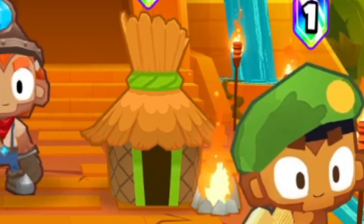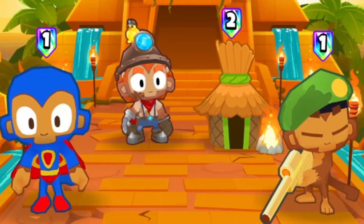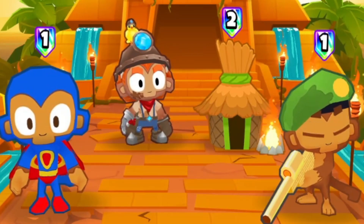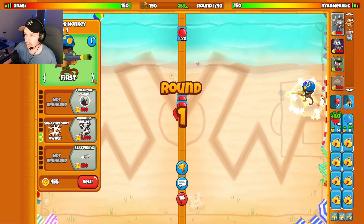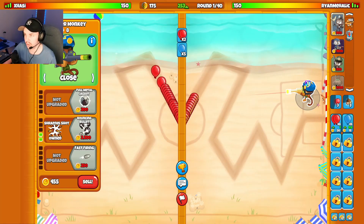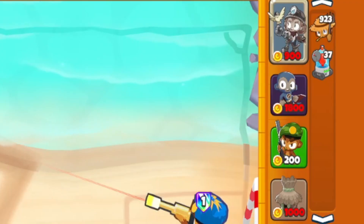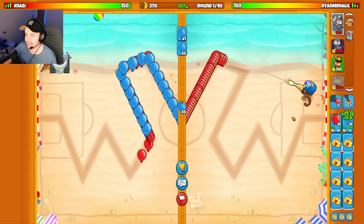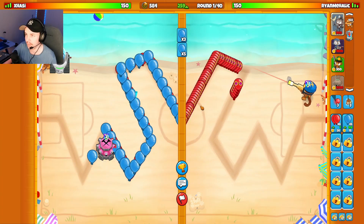Super Monkey, Sniper, Village, and Bonnie. This is the current meta strategy in Balloon Sea Battle 2, and today I'm going to show you how to use it. Let's hop right into it. Our first match is a Bonnie versus Bonnie matchup on the map Off Tide. We're going to start with a Sniper because we are going the strategy of Super Monkey, Sniper, and Village, which I think is a meta loadout right now on a lot of maps.